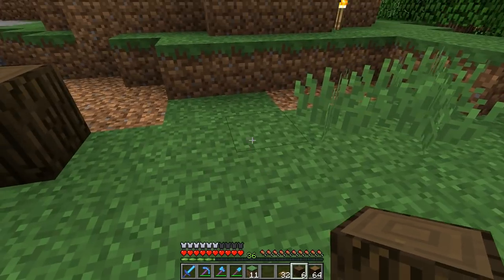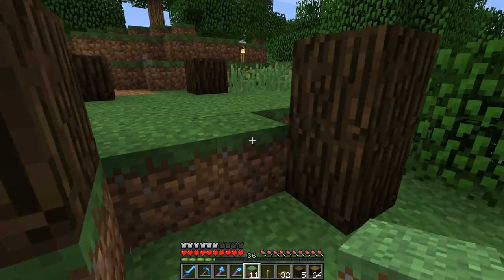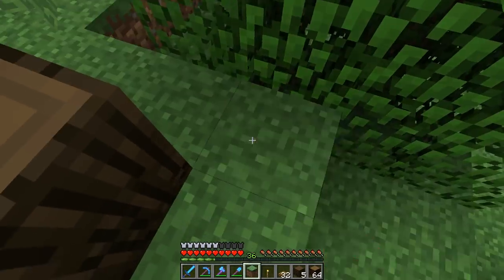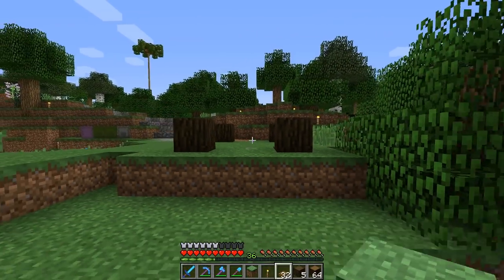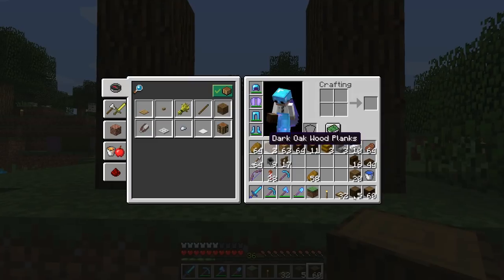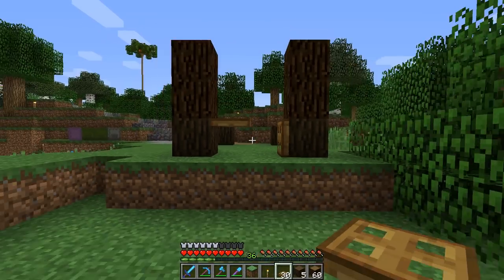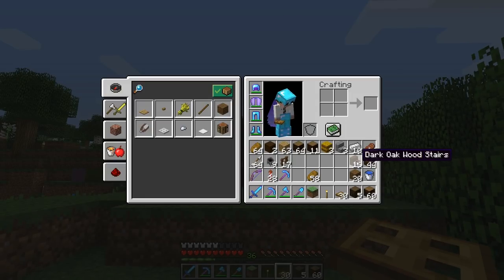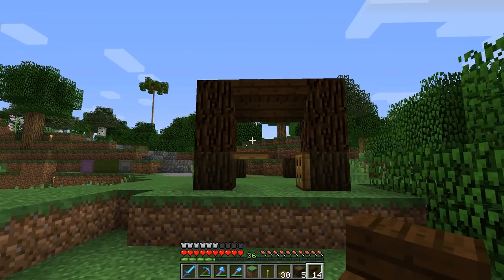I'm going to create this reasonably quickly because I want to show you guys the simplicity of a design I'm thinking of. I want different classes of pens - different pens will maybe be worth more or be higher value depending on what horses are inside. For the entrance ways, why don't we just do this so we can still walk in but a horse shouldn't be able to get out - that could be interesting.